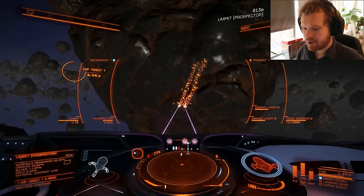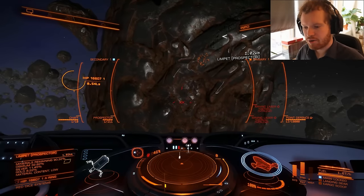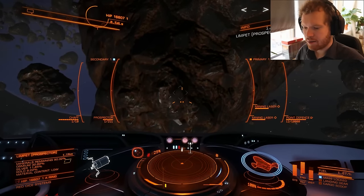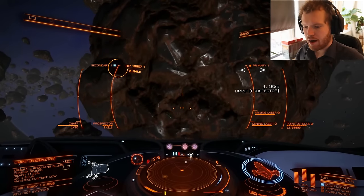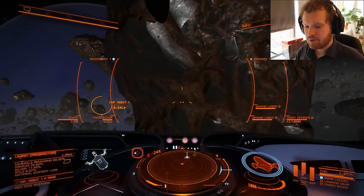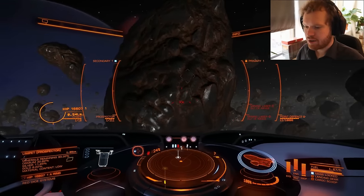With an elongated rock spinning, the end of the rock will often bump into your fragments and kill your limpets. As the rock turns, you can see the end hitting the fragments. And if you're not paying attention, you can see how close the rock itself can get to your ship — you can actually be hit by the rock.